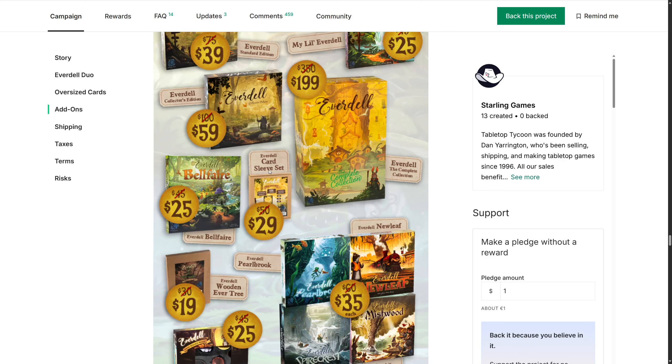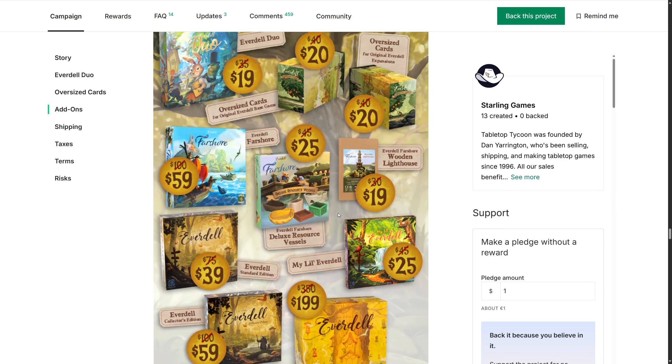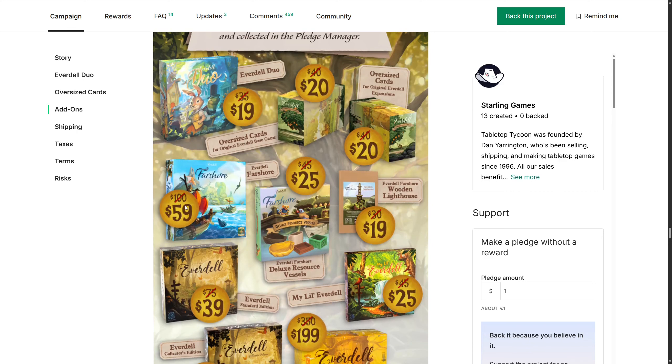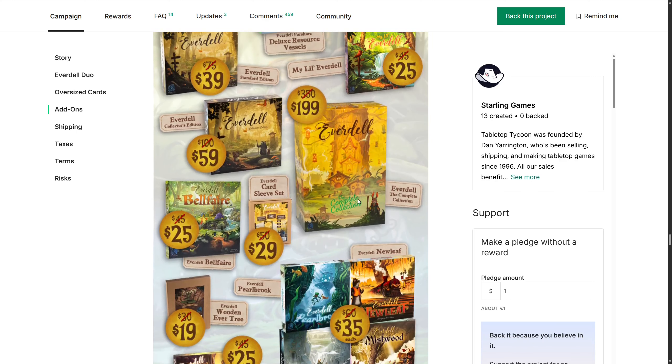Have you ever had a board game that took a long time to stick stickers? Let me know down in the comments, because these memories will stay with you forever - board game unboxing memories. Anyway, the Far Shore - not interested in that. Of course you get resources here, and you can get the wooden lighthouse. The complete collection already comes with the wooden - it is an amazing box. I have done a video on the channel if you want to check out my full reaction of when it went live.